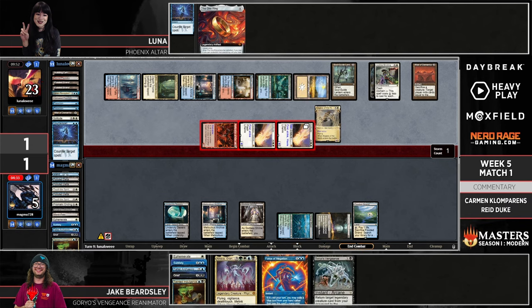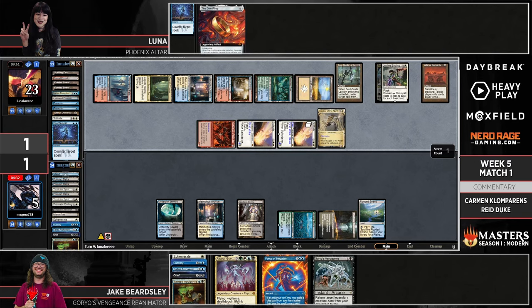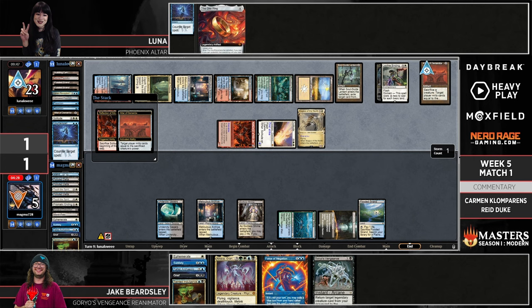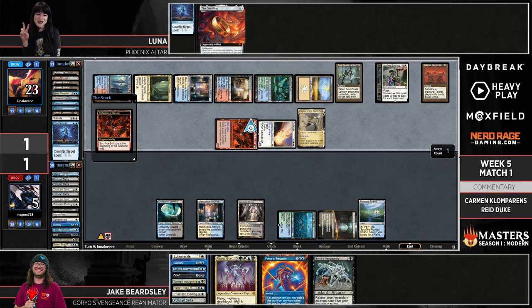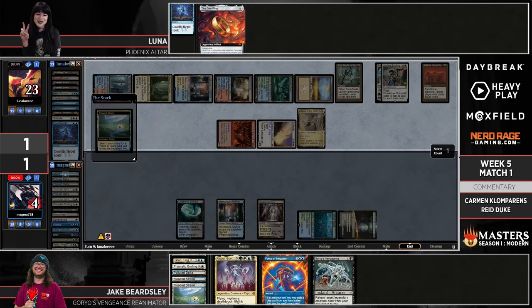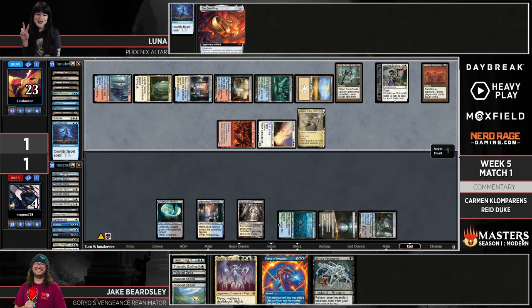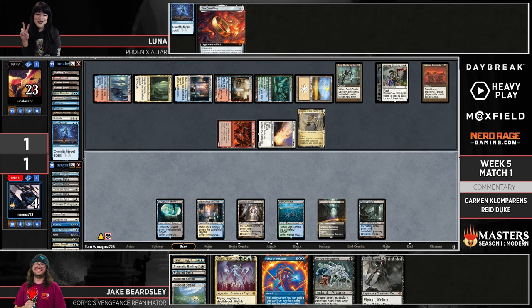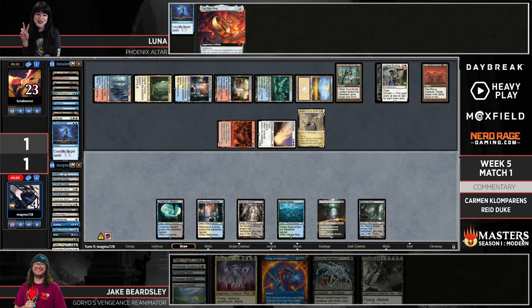It looks like about 11 damage. Jake really wants to find a way to deal with Soul Guide Lantern — a Prismatic Ending lets him combo — but he also needs to get Atraxa in the graveyard. There's not an Atraxa or Gristlebrand in the graveyard right now. The instep fetch happens — not what was needed there.